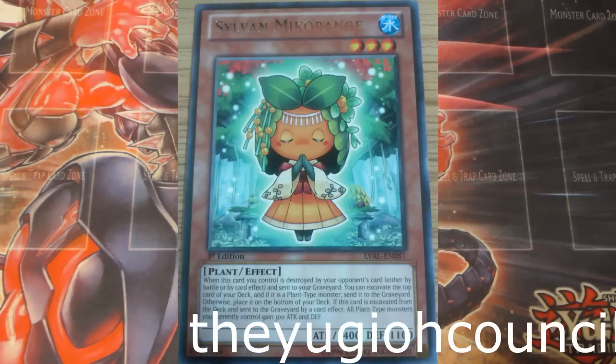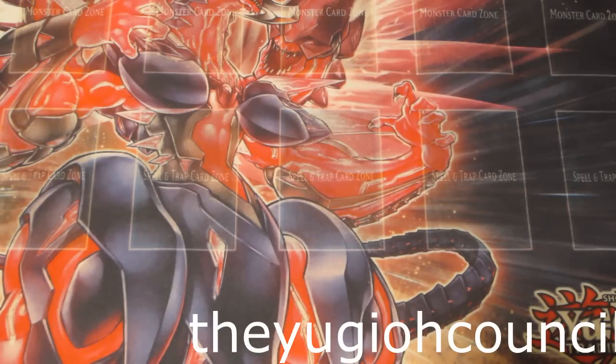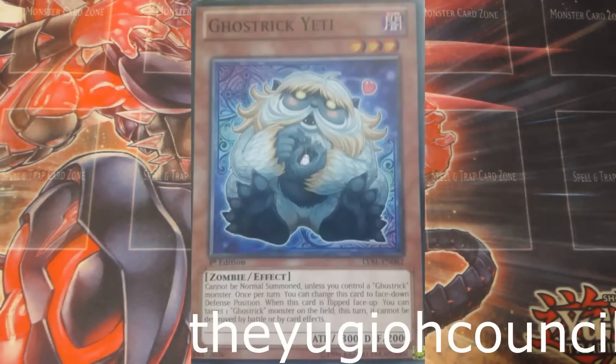If you have any questions on any of the effects, or I'm just using Japanese images, please don't be afraid to ask in the comments — I will write out the whole thing for you. Ghost Trick Yeti — basically it's a protection card on your own Ghost Ricks. It's 2,000 defense. Yuki Final Four liked it somewhat, but I think it's bad. Avoid it.